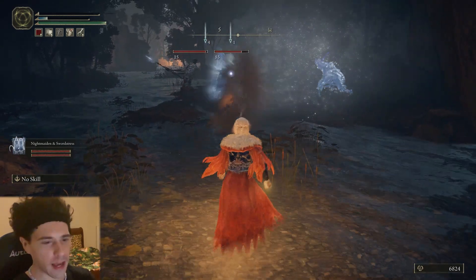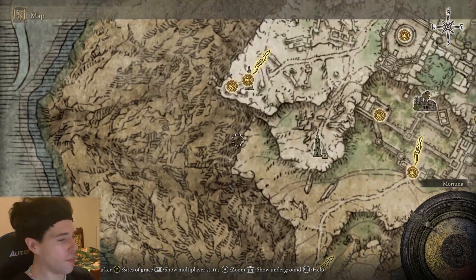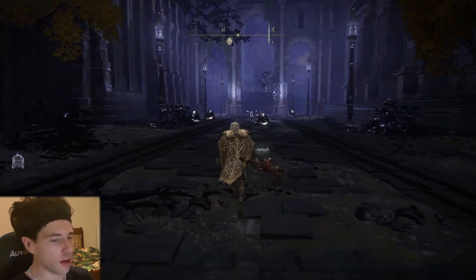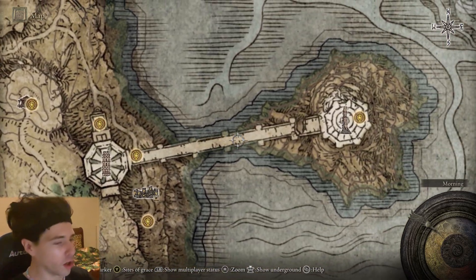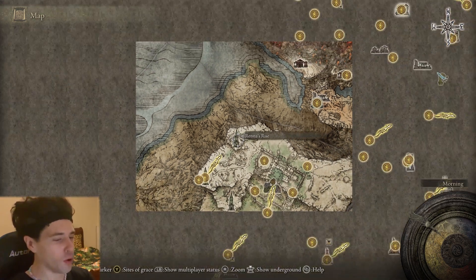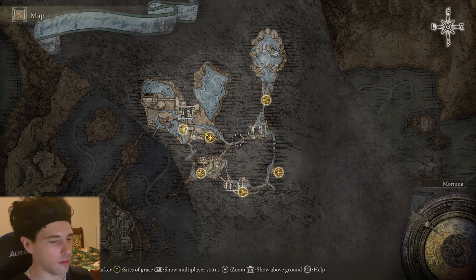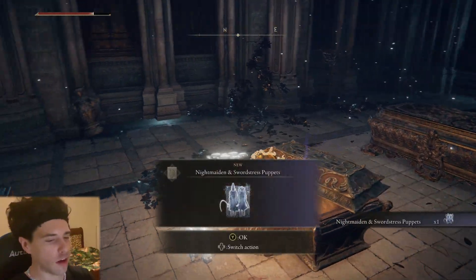You can find Night Maiden and Sword Stress Puppets in Nokstella Eternal City. To get there, you need to have progressed through Ranni's questline to the point where she tells you to get the Fingerslayer Blade, found in Night's Sacred Ground. Once you've given her that, she'll give you the Carian Inverted Statue to unlock the Carian Study Hall dungeon. Complete that and a waypoint will unlock at the top of Renna's Rise. Use the waypoint to teleport to Ainsel River Main, then run to Nokstella Eternal City where you'll find the chest containing this summon.